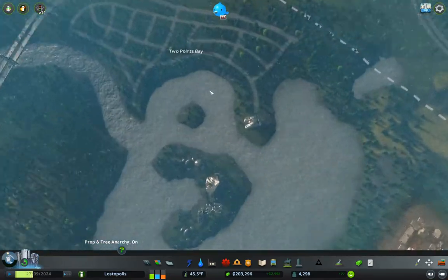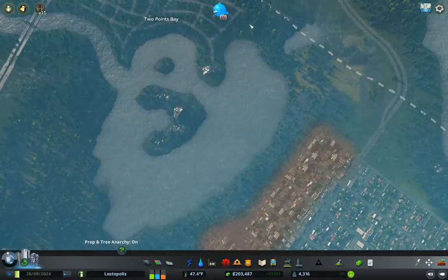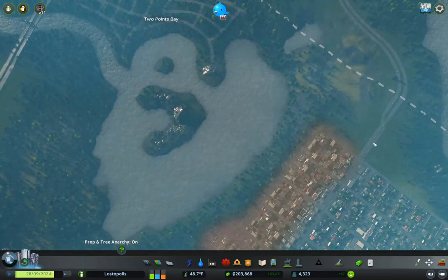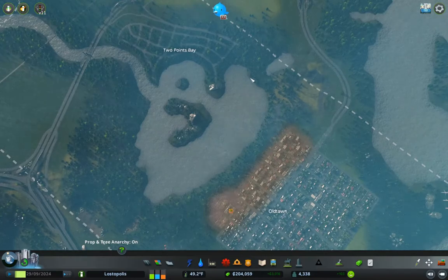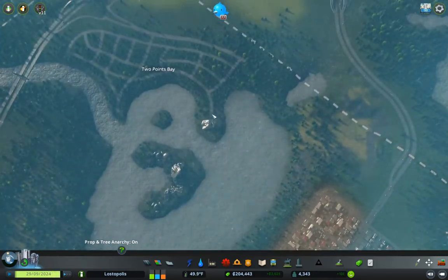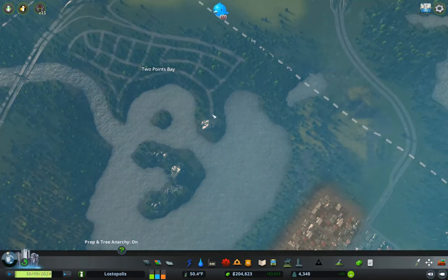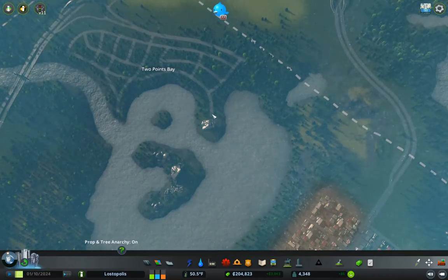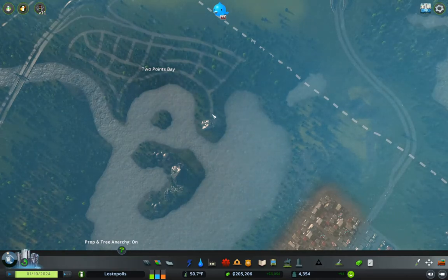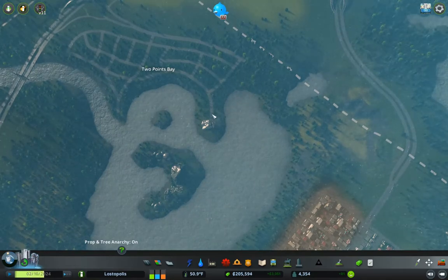But just before I go, I'm going to turn this into a district thing. And this is going to be Two Points Bay - a point and a point, Two Points Bay. I'm going to need to bring the national highway around through here and bang it right up into here, and that should be enough to at least allow the people living over here to come over here and work. Anyway, that's going to be all for this episode.